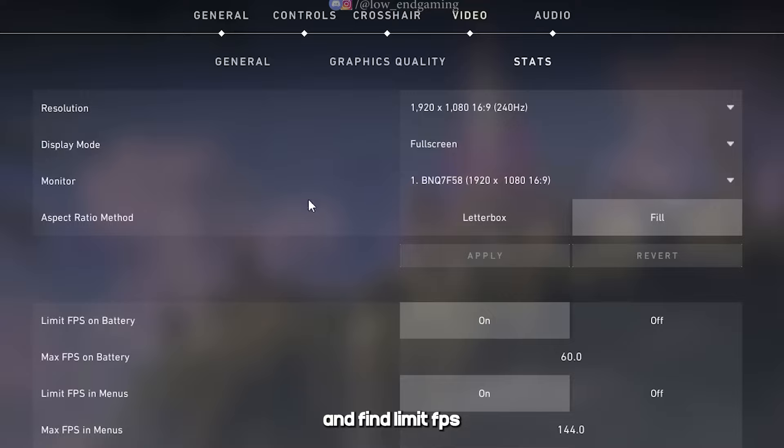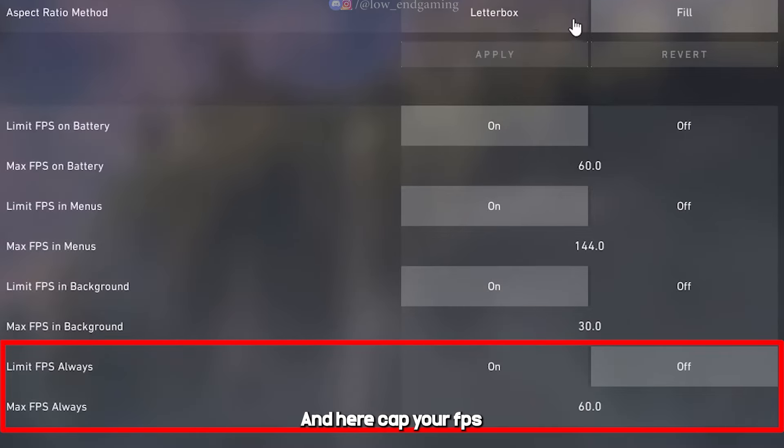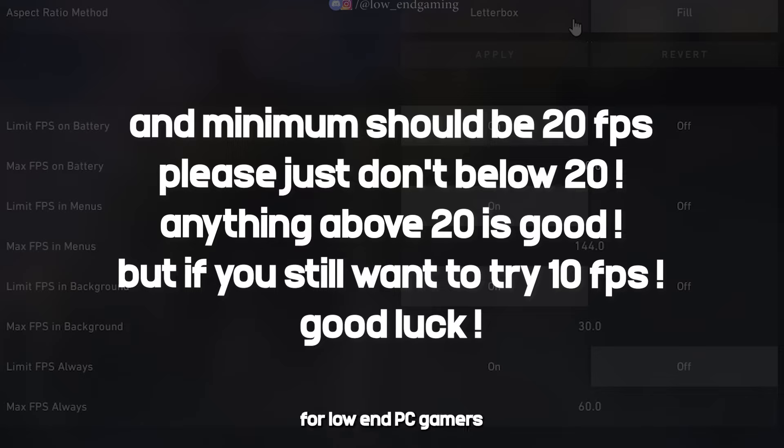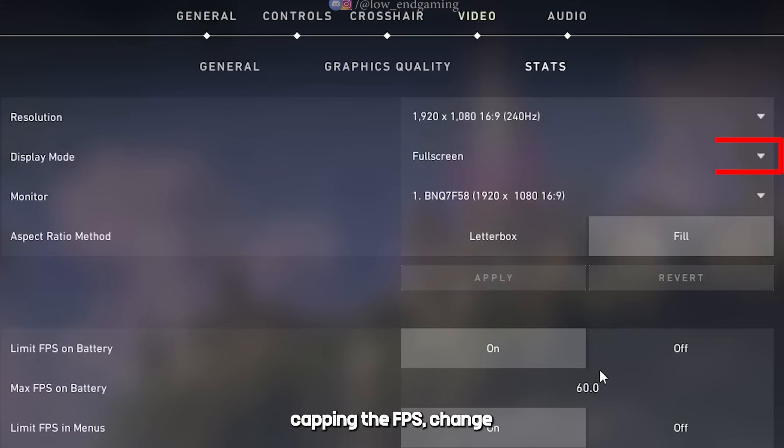Go to settings and find the 'Limit FPS Always' option and cap your FPS. If you are getting higher FPS like 30 or 40, you can cap to that — it's not compulsory to cap to 20. 20 FPS is the sweet spot for low-end PC gamers, and you should not go lower than this — you will know why further in the video. You can always go higher. After capping the FPS, change the window mode to windowed. It's necessary, else it won't work.